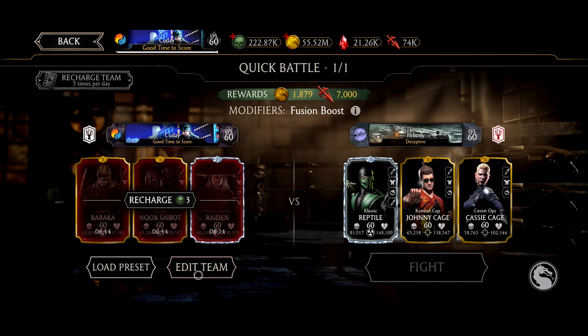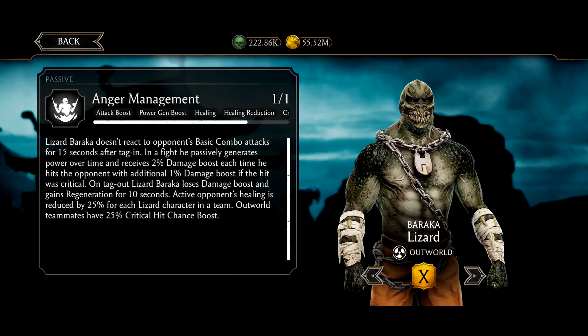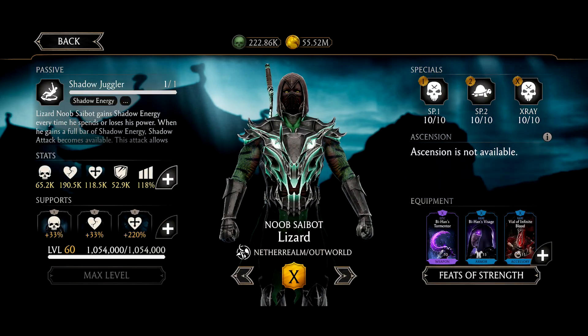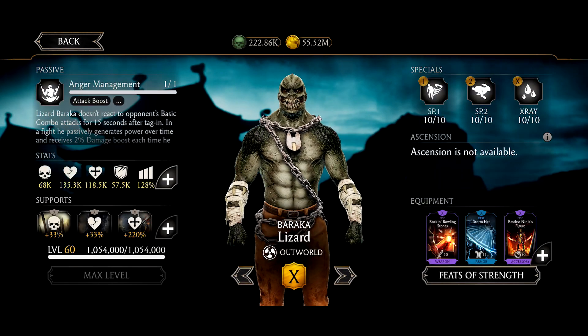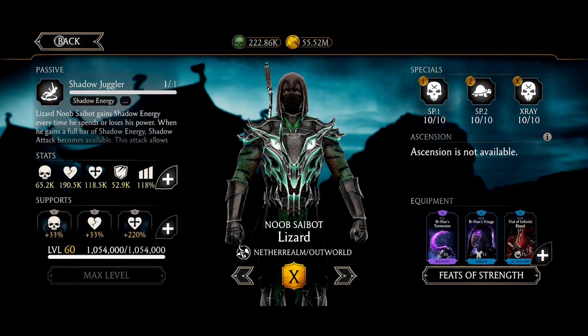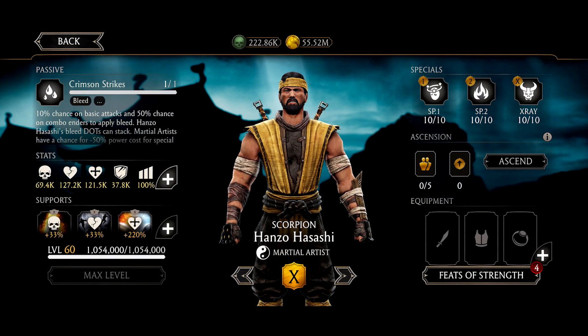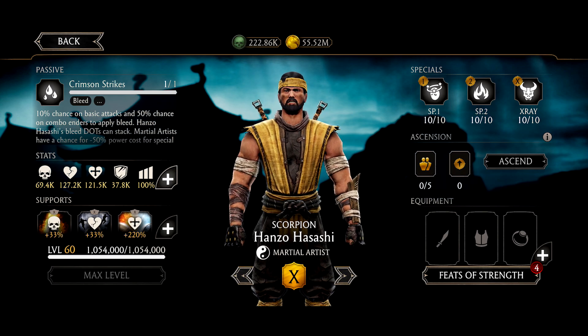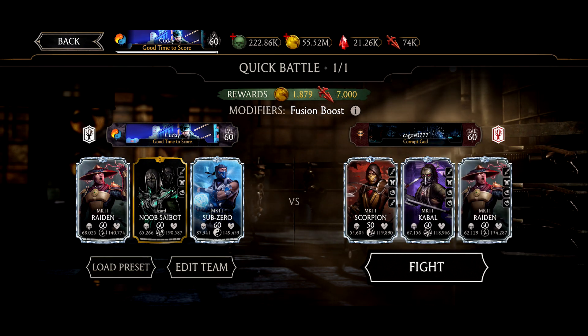Last thing I'm going to do is show off his paid pack and play with MK11 Sub-Zero. What does Lizard Baraka do again? Outworld teammates — and yes, he is Outworld, good. He's a lizard character. Active opponent's healing is reduced by 25% for each lizard character on the team, so with two it's 50% healing reduction. Ascension isn't available for this character, but for Hanzo it is — interesting. We will be ascending them. Let's put Raiden and Sub-Zero in so I can show off the differences.